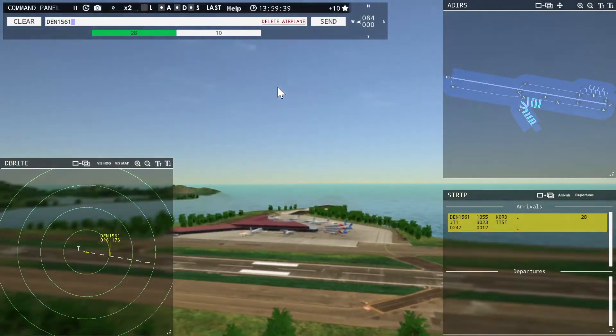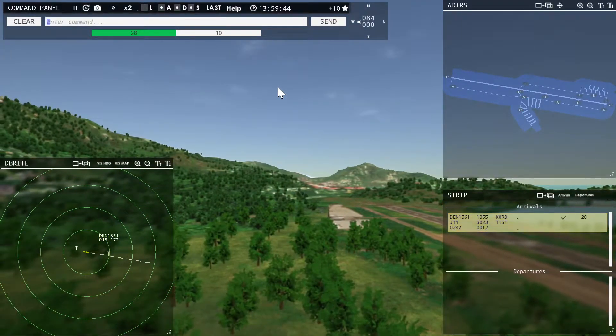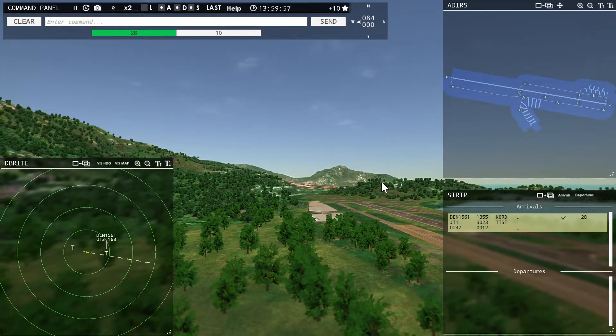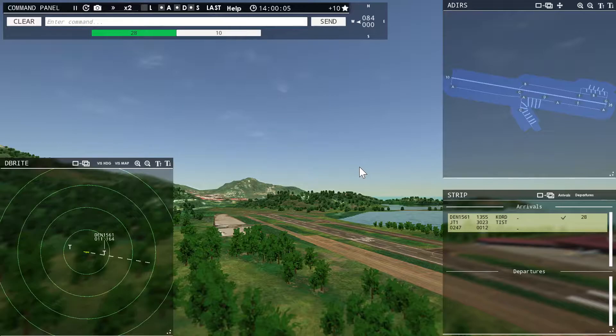Denali 1561, runway 28 cleared to land. I can turn the landing lights on or off. It comes with three or four different runways. It's called Tower 3D Pro — it's on sale right now, about 15 to 16 bucks in the US, regular price is 40. Certainly worth the $15. I played a few rounds tonight and had a lot of fun. Here comes Denali 1561.